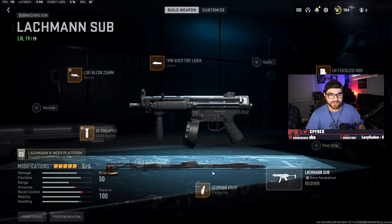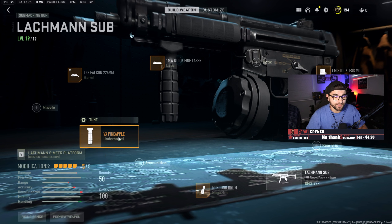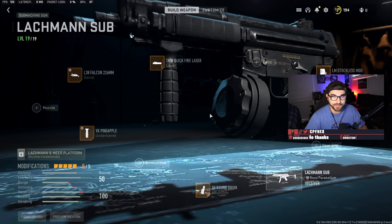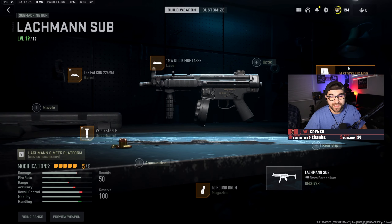Then we go over to the MP5, the Lachman Sub. This is a pretty standard build. You go with the 50-round drum if you're in quads or trios, otherwise in duos or solos go with the 40-round mag for a bit more movement speed — you can still knock two to three people with it. I go with the pineapple grip for the underbarrel, the L38 Falcon barrel, the quick fire laser, and the stockless mod. You do move pretty quick with this thing — it's snappy and has a good magazine size. For the tuning you can't tune the magazine. For the pineapple grip underbarrel I go hip walking speed and aim down sight speed. For the barrel I tune for aim walking speed and aim down sight speed. You can't tune the laser and you can't tune the stock.